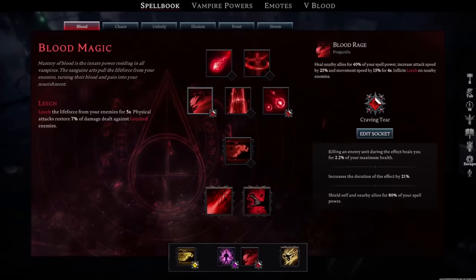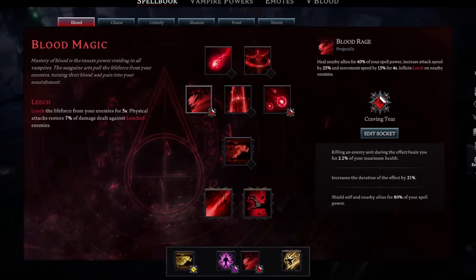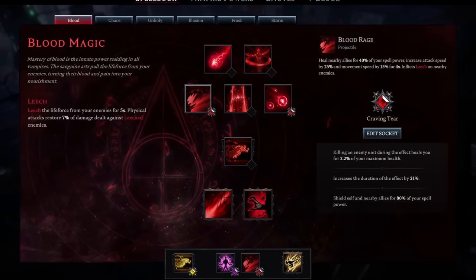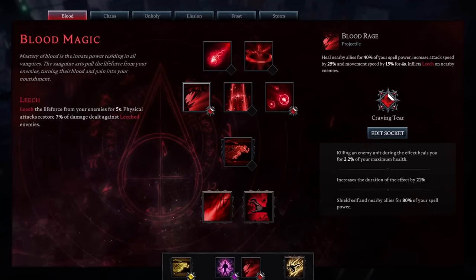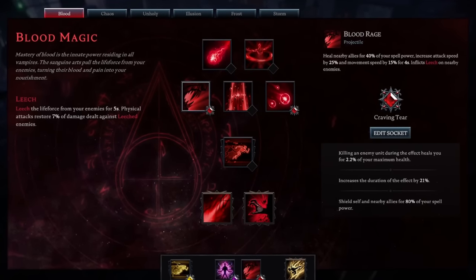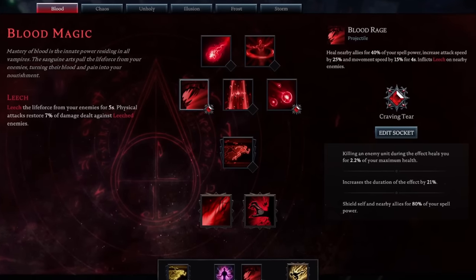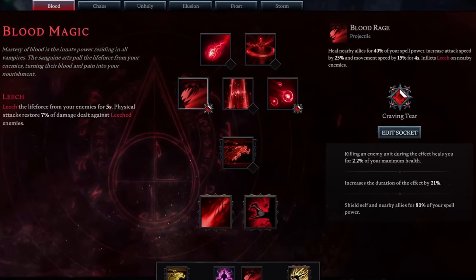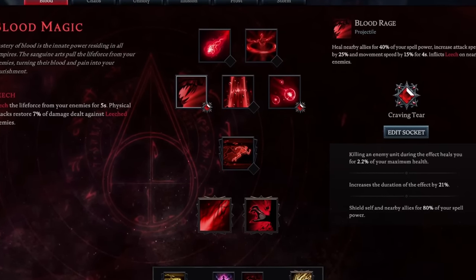On Blood Rage, I highly advise trying to get the perk where killing an enemy during the effect heals you for a percentage of your maximum health — that can be anywhere from 1.2 to 2.5 percent. Increased duration is super handy as well, and shielding yourself too. If you can get those three on that jewel you are absolutely set and good to go.